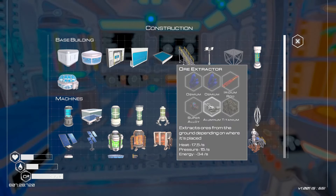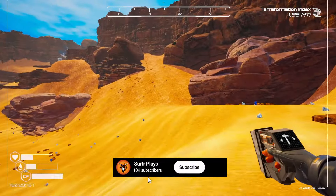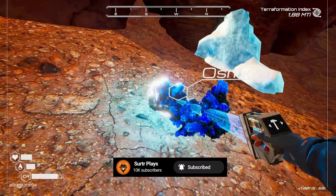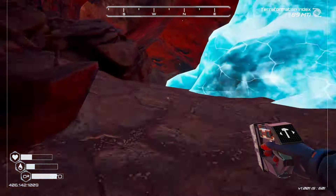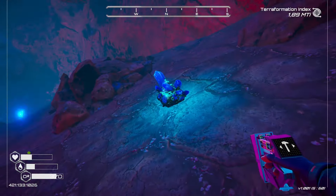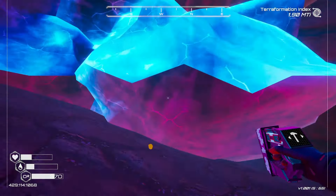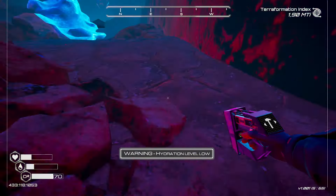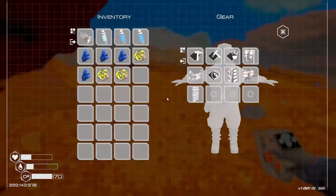We did unlock the ore extractor — the tier one ore extractor — and for that we need osmium which we haven't seen yet. I know where osmium can be found, I'm just not sure if it's available yet. So let's head up the hill. The cave is melting and this is osmium, so we're going to need some of these. There's iron here but there's also sulfur in this cave. Oh, maybe two extractors.